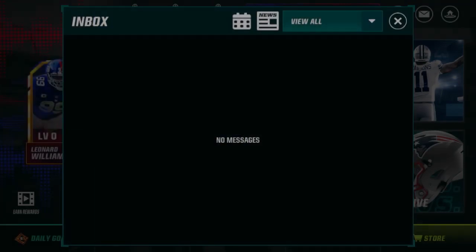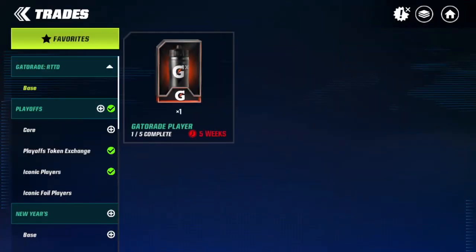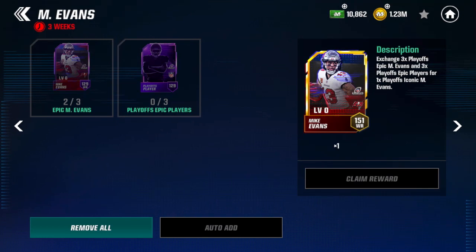Let's check out our options. NFL Playoffs promo right here — I believe there are seven masters to choose from. Justin Herbert is solid, but I do have Mahomes. Mike Evans would be useful; I already have two of his epic cards in his trade. He's a very physical wide receiver with good speed, good catching, and good blocking, so overall pretty good.